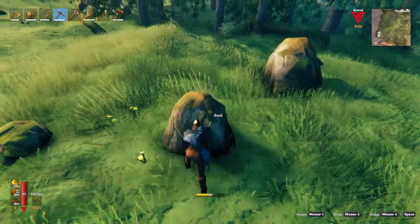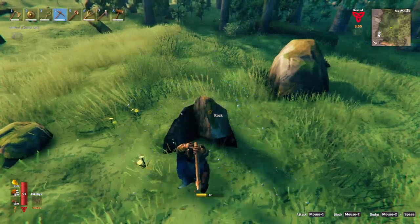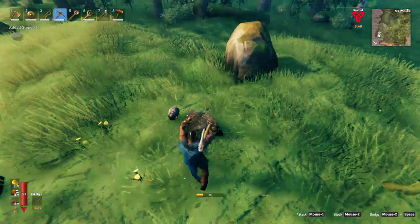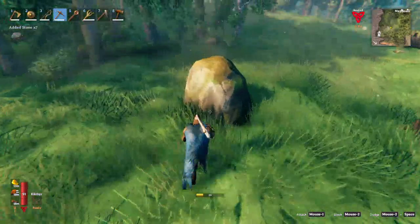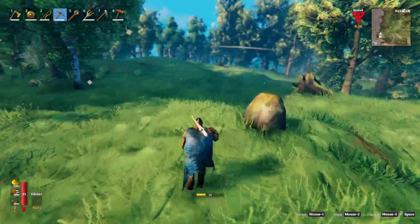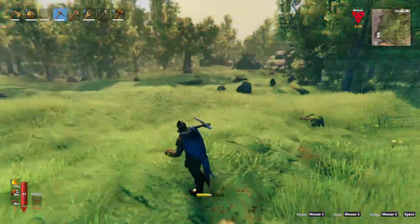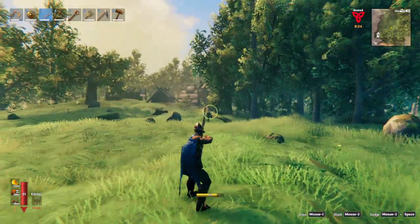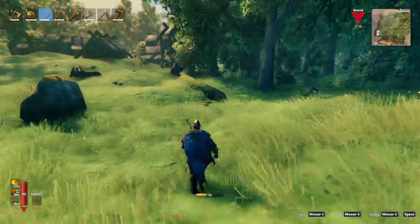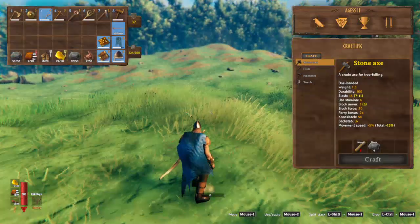I'm just gathering some stone because we'll need a lot of it for this. So instead of trying to build a wall, we'll dig a moat and pull it in basically. I still want to be close enough to this area so that I can farm these guys. Got a nice one-shot. Let's take the stone I've just picked up.